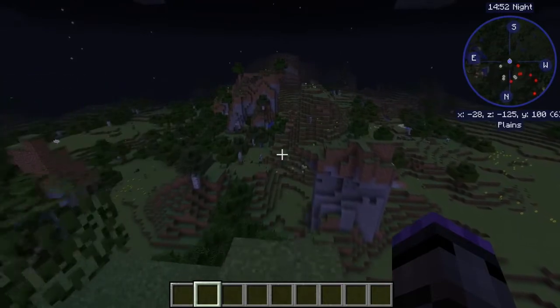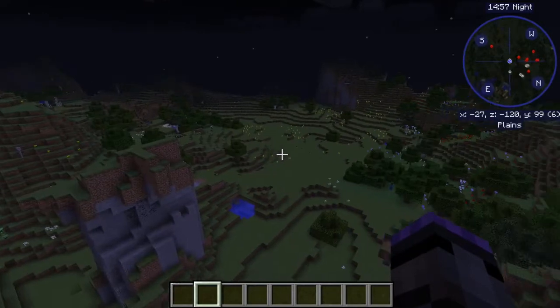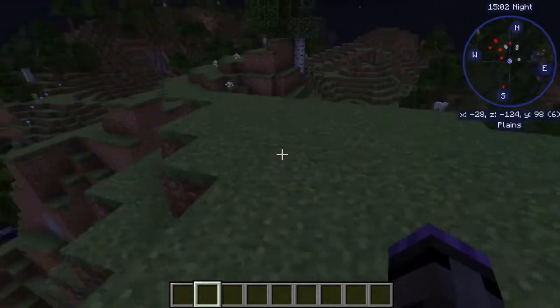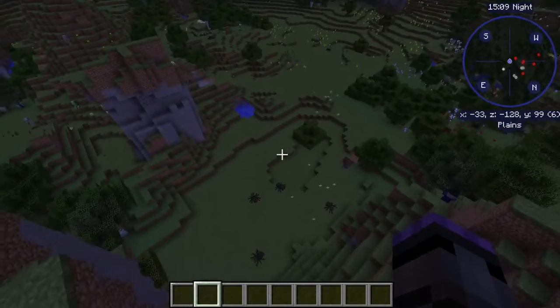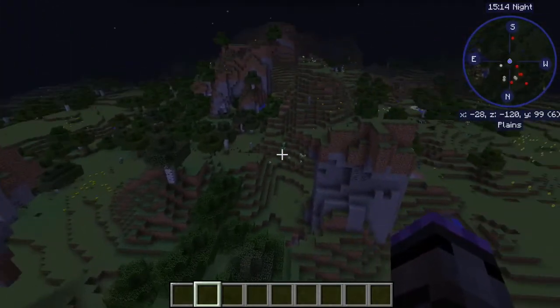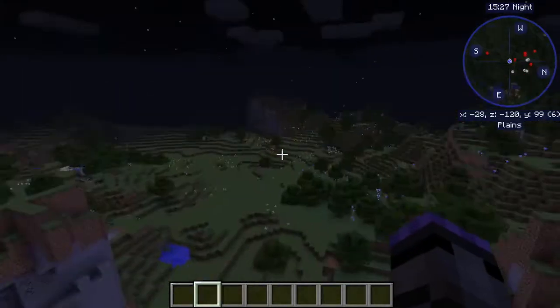The oceans needed completely reworking, the NPC villages needed completely reworking - I have no problem with all that. The only problem is that it's now core to the game: you don't have the ability to turn it off. They'll need mods that remove mobs, whereas before we had mods that added mobs. But it all works itself out - mods can do amazing things.